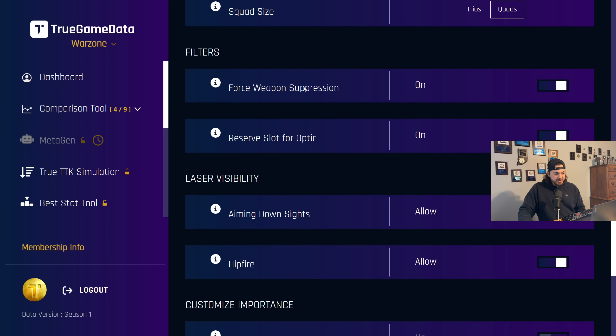You can force weapon suppression, so that means every build that it spits out will have a suppressor. I'm still going to pick the best suppressor, but it just makes it so all your weapons are suppressed. That is defaulted to on now because in Warzone 3, it's much more necessary — you actually show up on the minimap again when you shoot an unsuppressed weapon, so suppression is very important now.